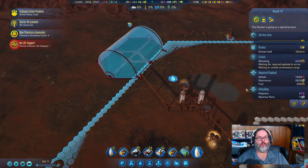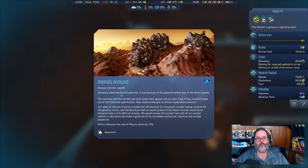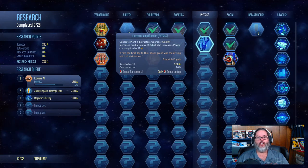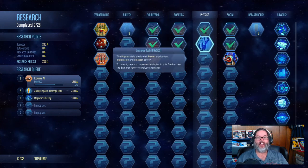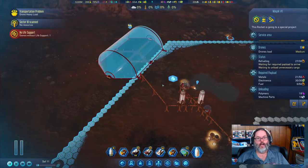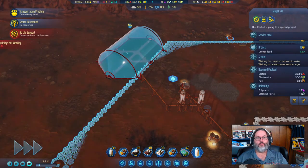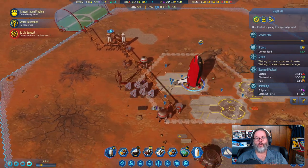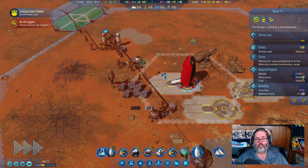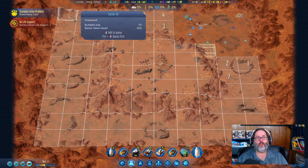We got 500 for constructing a dome, and there are four planet anomalies available. Because we discovered this through the anomaly scan, everything in our physics tech is now reduced by 10%, so it'll cost 900 instead of 1000. We need 50 fuel, but we've researched advanced engines so they take less fuel to take off and land. Now we're at 220% coverage.